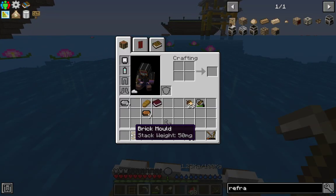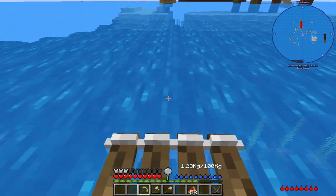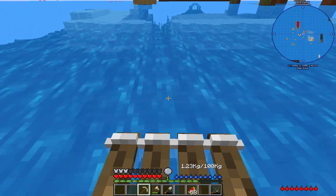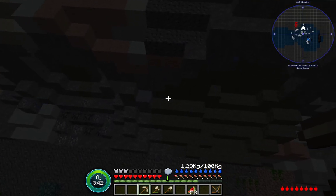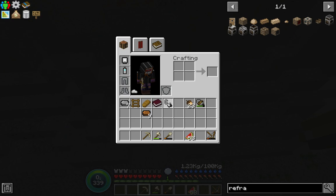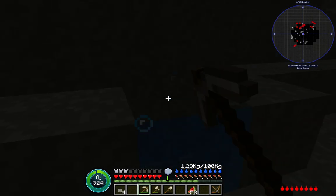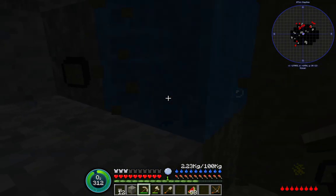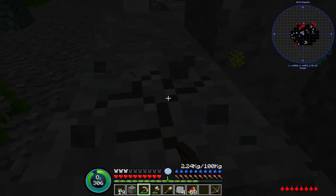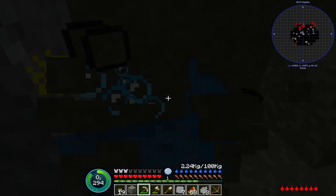I should have put my brick mold away — I don't want to lose that. Then again, I have some refractory bricks in storage, so if I lose it, it's not the end of the world. I'm not likely to lose it right now anyway because I can breathe underwater. I was just a big dumb. Did I lose my flashlight? I lost my flashlight. Oh well. It was just over here on the outer corner of the abyssal cavern — the outside, not the inside.